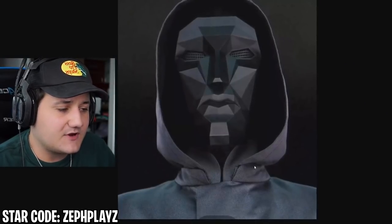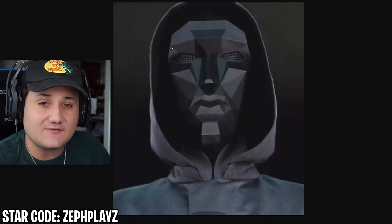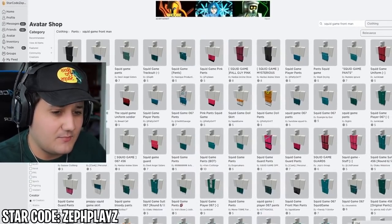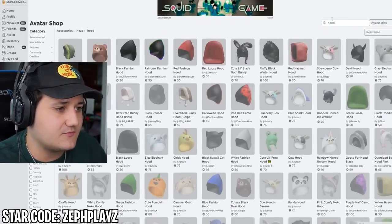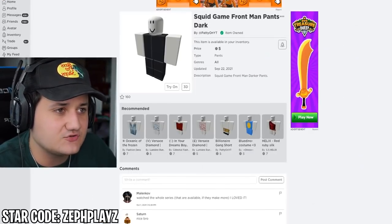We're going to have to find a hood that kind of matches the grayish, blackish robe jacket we just bought, and find the black mask that covers everything without showing any skin. So we're going to go to accessories, go over to head, and find a hood. We need some sort of black hood like the black fashion hood or black loose hood.